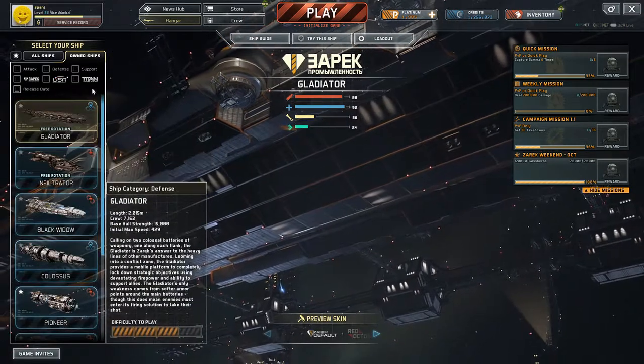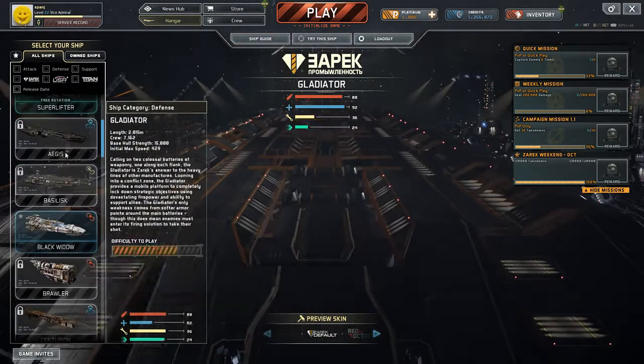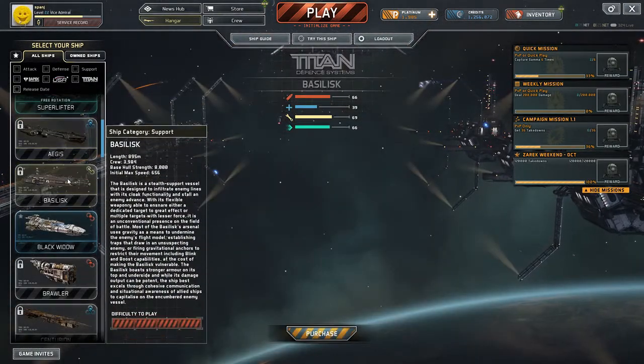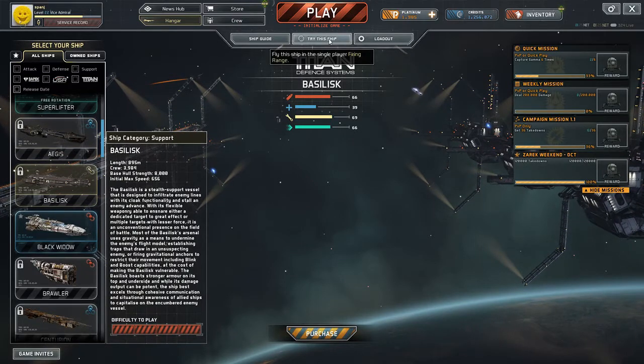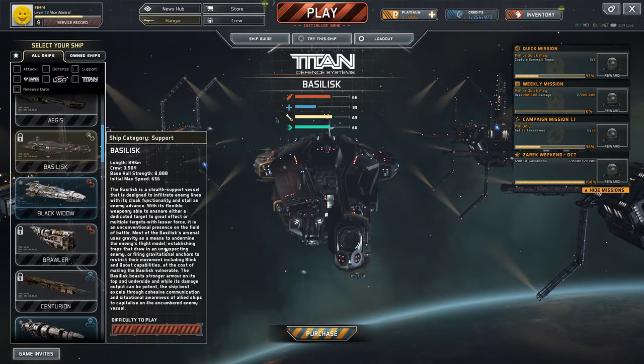Interestingly, all the ships are available from the beginning — there's no tech tree. You can test them out, play them with this 'try this ship' feature, or you can buy them if you want. They've all got a difficulty-to-play rating here.